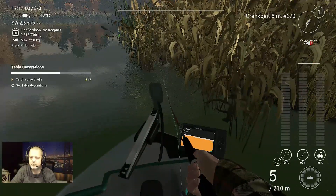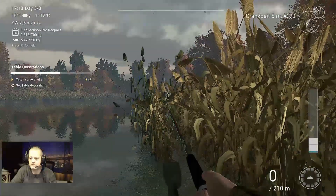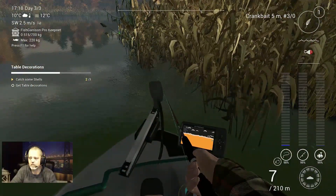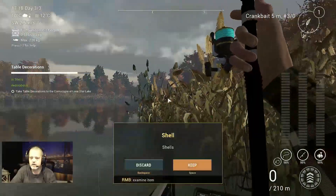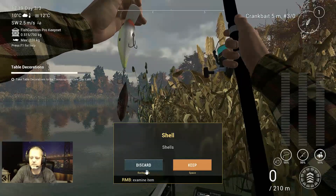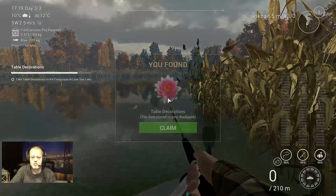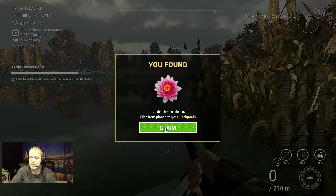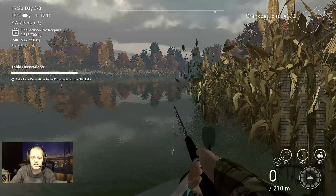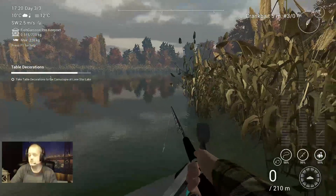I push recording and they start to do this. All right, one more throw guys — if I don't have it I'm gonna speed up the time. It's a little bit crazy because before I... there we go! There is a shell — very, very good. So we throw it away — I don't like the shells. Now: take table deco, claim, 'you found table decorations' — thank you very much. We put it in the backpack. Take the table decorations to the cornucopia at Lone Star Lake. See you at Lone Star Lake guys!